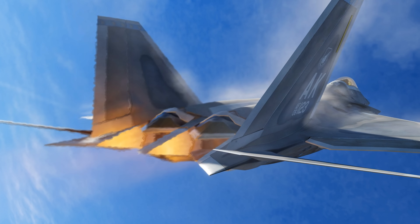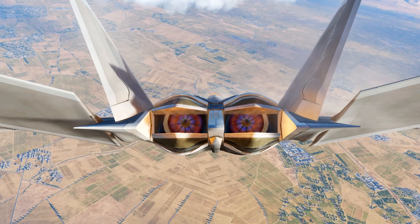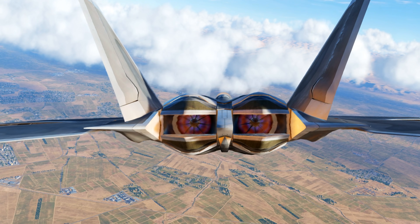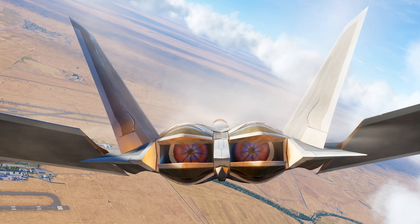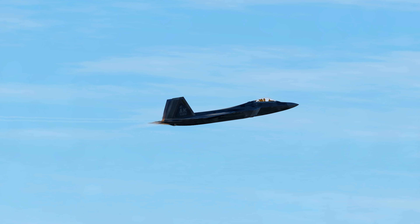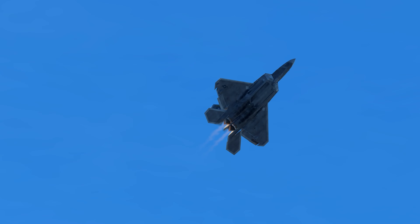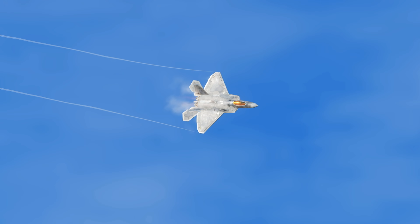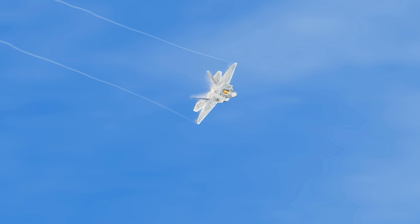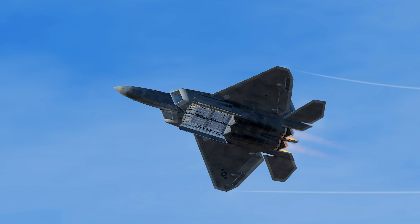On thrust vectoring — something everyone asks about — it technically isn't modeled, but it is animated. Keep in mind that overriding the FCS system, as shown earlier, does grant extra AOA capability, which gives the feeling of thrust vectoring. Technically it's not modeled though. That concludes the F-22 Raptor tutorial. A huge thank you to Grinnelli and the team at Grinnelli Designs — fantastic work on this mod. Check out fsoutlet.com for more information.